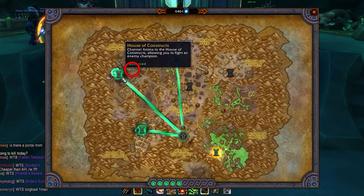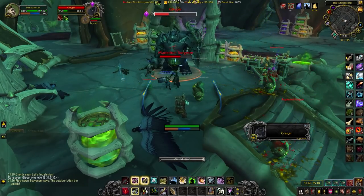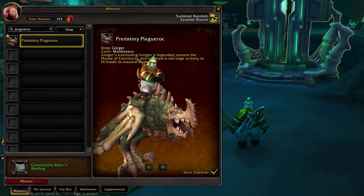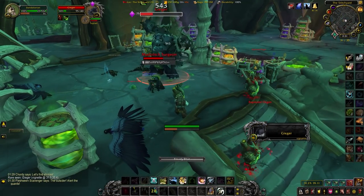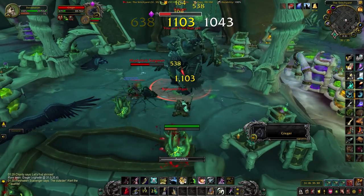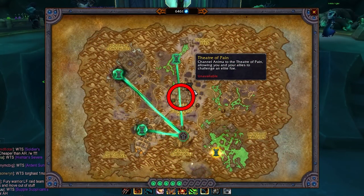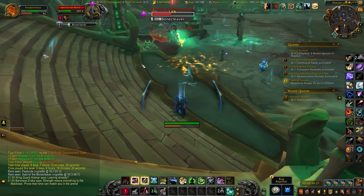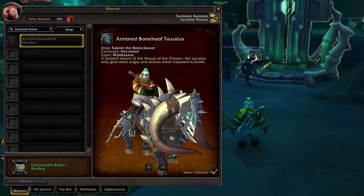Over in Maldraxxus, you'll have the House of Constructs in the top left of the zone — look out for Giger. You might see Giger groups on the Group Finder because it has a chance to drop the Predatory Plague Rock Mount. Note that we haven't had confirmation of whether the Predatory Plague Rock drops for Covenants outside of Necrolord, though you can ride it in other Covenants. The other area in Maldraxxus is the Theater of Pain — look for Sabriel the Bone Cleaver, who drops six Grateful Offerings and has a chance at the Armored Bone Toralis, which is a Necrolord-only mount.